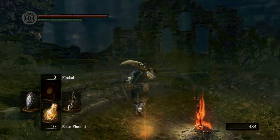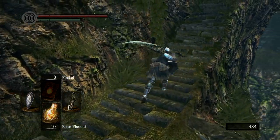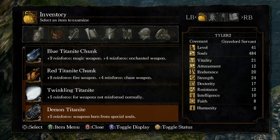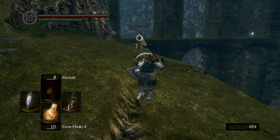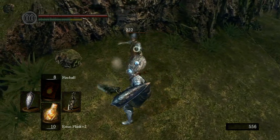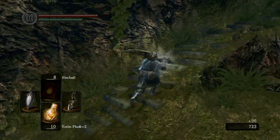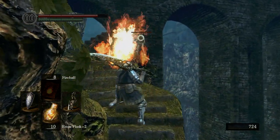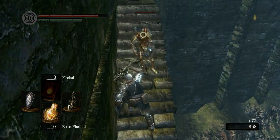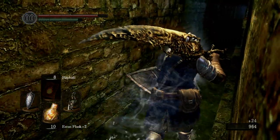We're back to Firelink Shrine. Now I'm going to go to Andre. How many Twinkling Titanites do I have? I have two. I'm going to need to look for some more Twinkling Titanite. Twinkling Titanite is actually very common in this game — there is a lot of it. I'm going to be showing you where all the Crystal Lizards are. There is one in the Darkroot Basin — that's how we got the two Twinkling Titanites from earlier.